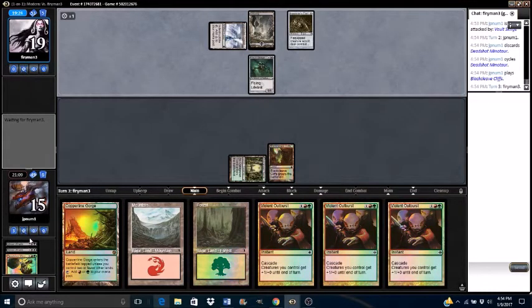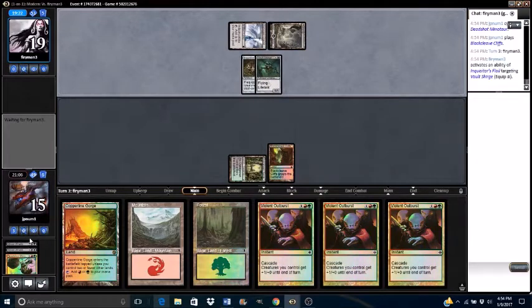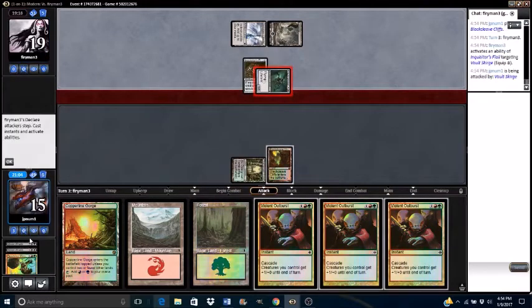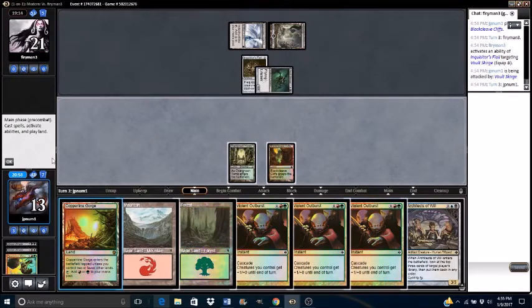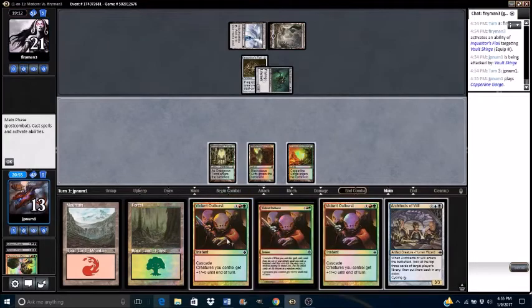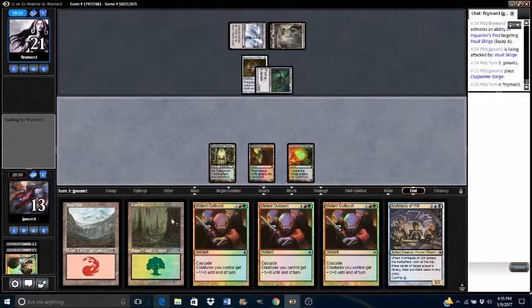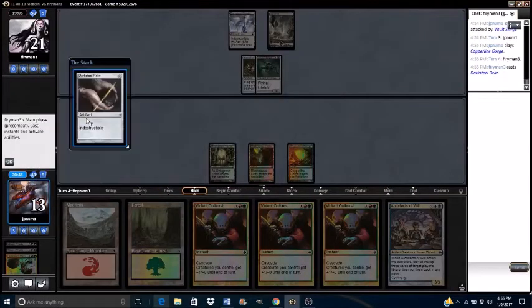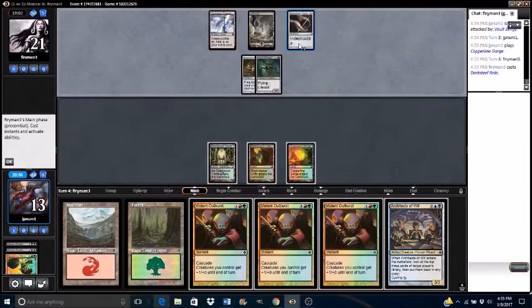Opponent taps Darksteel Citadel and a Swamp, equipping Inquisitor's Flail to the Vault Scourge. I attack for one, take two, they gain two. I'm going to pass this turn — drew an Architects. I'll play a Copper Line Gorge and pass turn. Now I have the choice of either casting Violent Outburst or just cycling some dudes. I really want to try to kill the opponent in one turn, not give them a chance to Wrath my board. Opponent plays their Darksteel Relic.